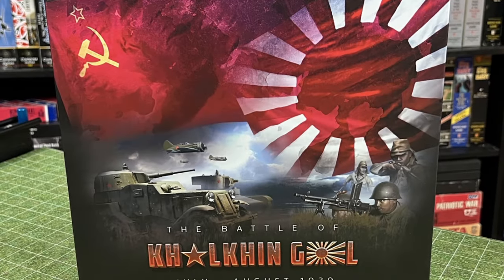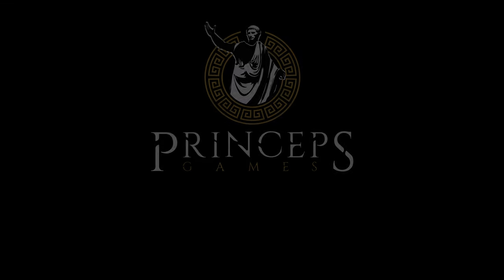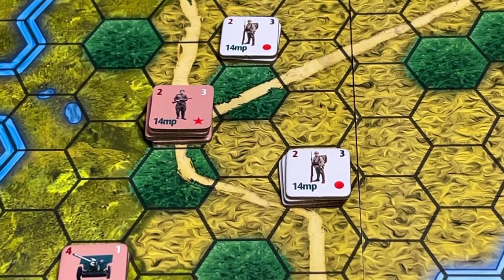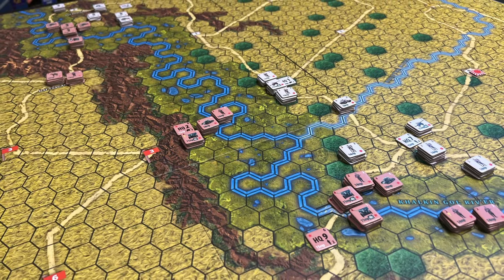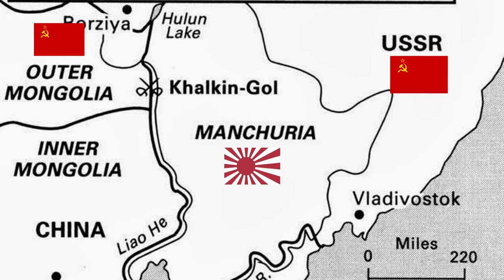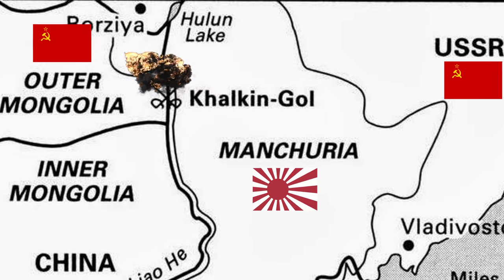Kalkin Goal is a game designed by Vukashin Nishavich and to be published by Princeps Games through a Kickstarter campaign that begins on October 24. This is a game about the last months of a conflict between Japan and the Soviet Union in the Asian Far East in 1939, and the battle was a consequence of a frontier dispute between both countries near the Kalkin Goal River in Mongolia.